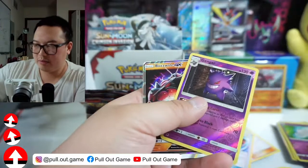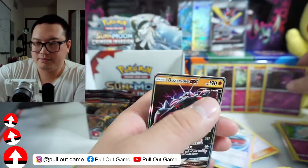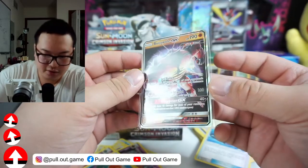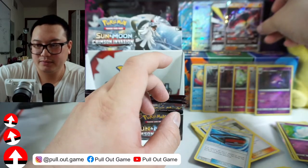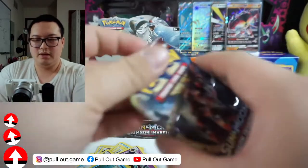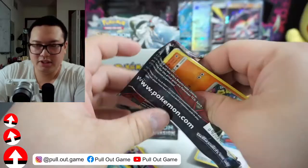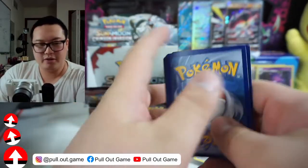Gotta sleeve both of these bad boys up — Gengar, you first, go hide behind the corner again. And we have this Buzzwole GX Ultra Beast. I still have to do more research on what Ultra Beast stands for. Is that like the V-Max version for Sun and Moon? Because you do win two prizes if you knock out that Pokemon, so I'm guessing it's kind of like a V-Max. Let's not get too technical — let's just enjoy this pack opening, we're almost done here.